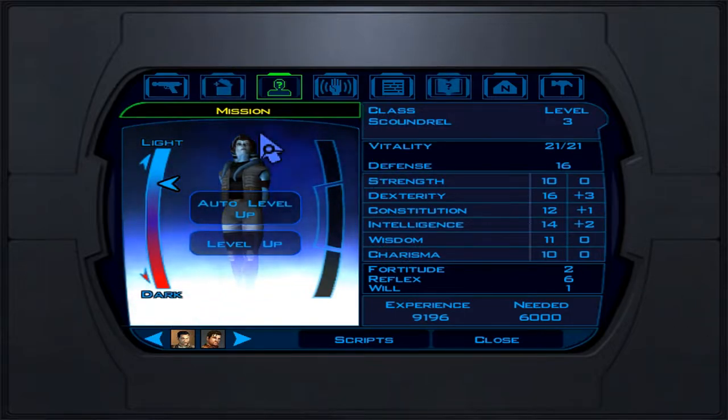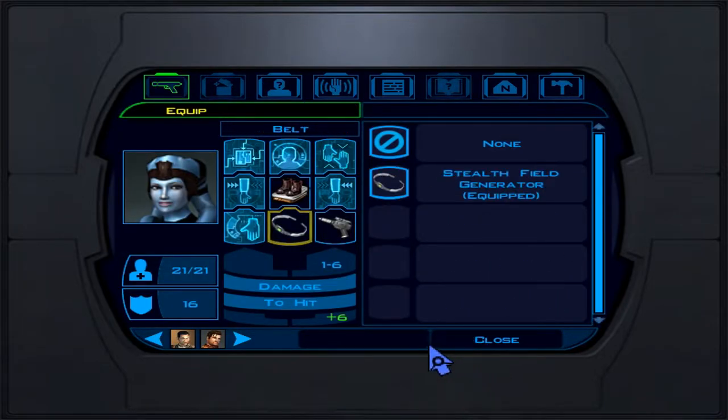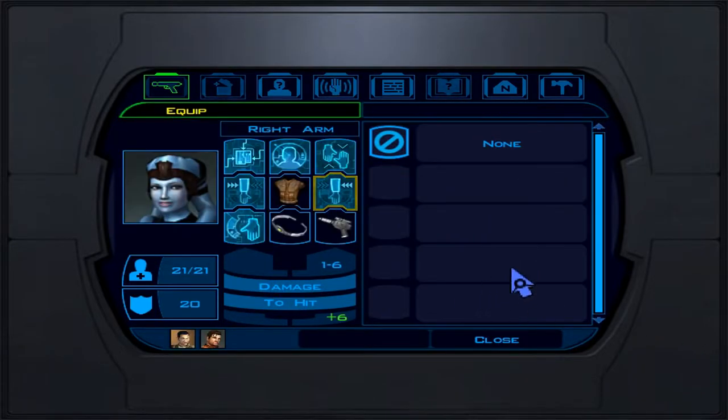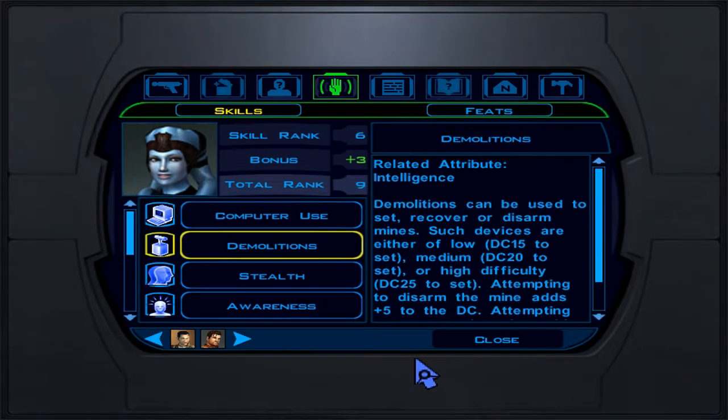Reflex saves are the best; the other two are in the pits. As for gear, she starts with a regular generic blaster pistol and a stealth field generator belt. She has clothes — immediately give her some light armor. Unfortunately, she won't be able to use implants.